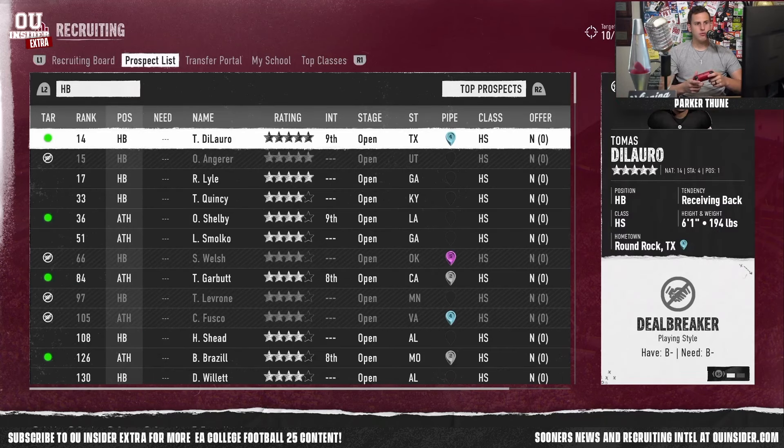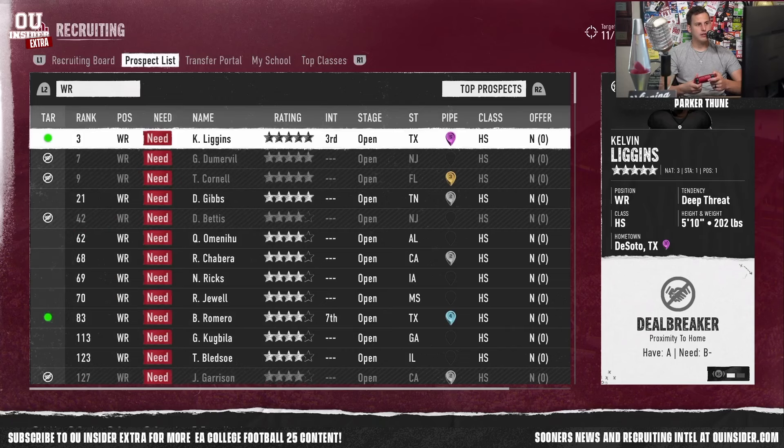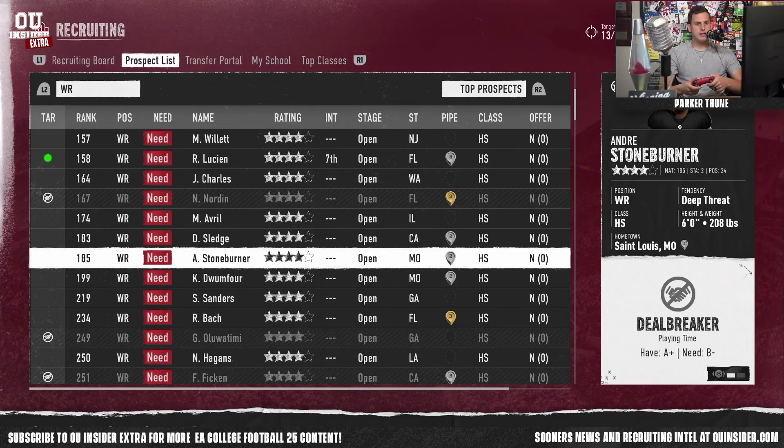On to halfback — number 14 player in the country has us in his top 10, we'll take a swing. There's a deep threat from DeSoto, Texas who's the number three player in the country, but he's going to be a Longhorn — not even going to bother. Another one has us third on his list — not bothering with that either. But look at this: number 133 in the country, already has us in his top five, 6'5", 217 — adding him to the board. There's also a deep threat whose last name is Stoneburner — that is an instant offer.